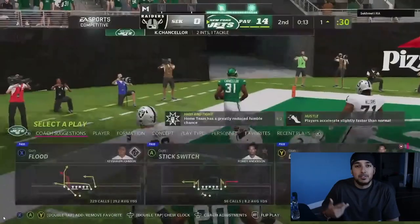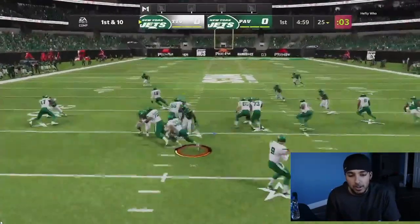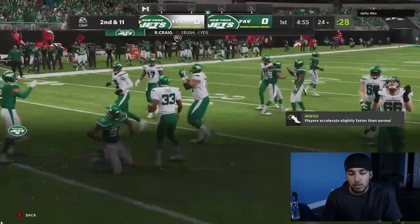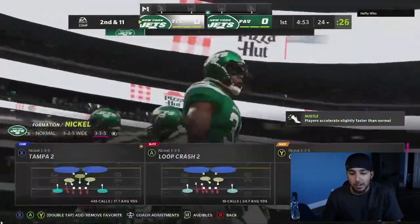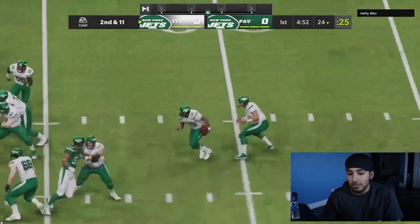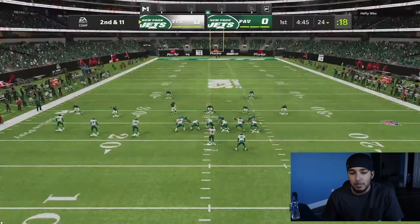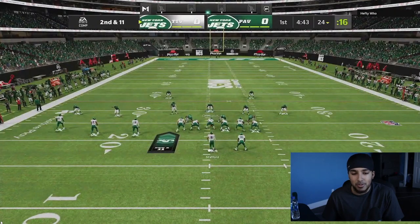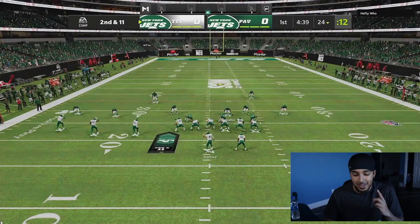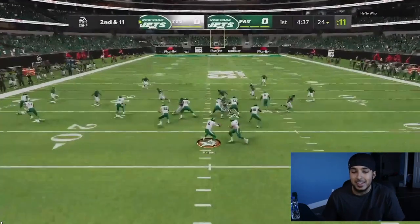We're going to go on to round number two versus Hefty Hoot. This guy was definitely way better than my first opponent. He is going to be running trips tight end with Roger Craig at the running back spot. When you play someone with Roger Craig, you're in for a long game. I was mixing in a little bit of formations. One thing I've got to work on is my trips tight end defense — if someone's got some, hit me up.